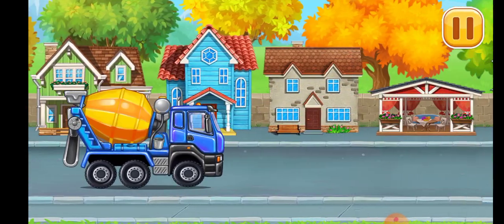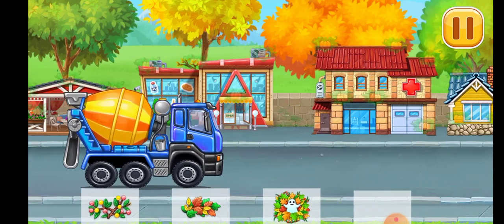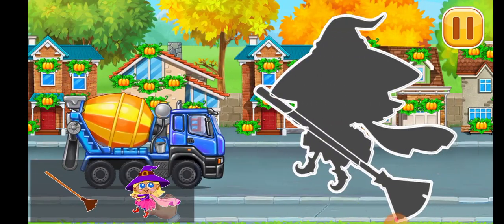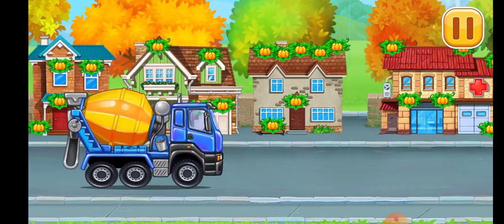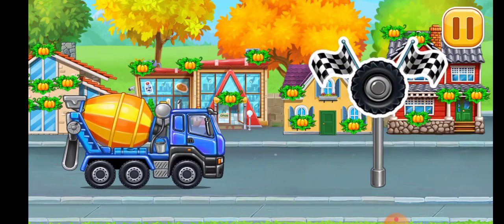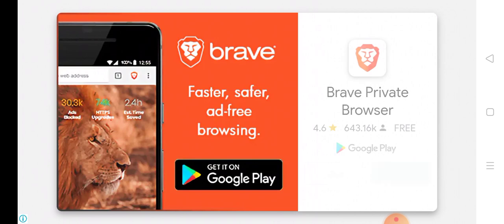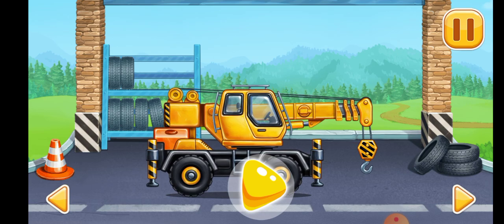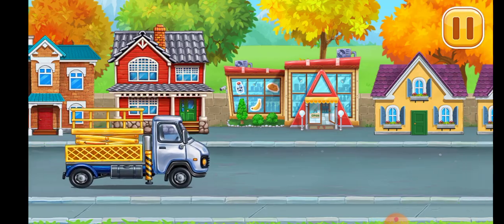Let's decorate this city. Tap on any decoration. Move the piece of the puzzle to its place. Tap on the sign to get the car to the pit stop. Let's decorate this city.